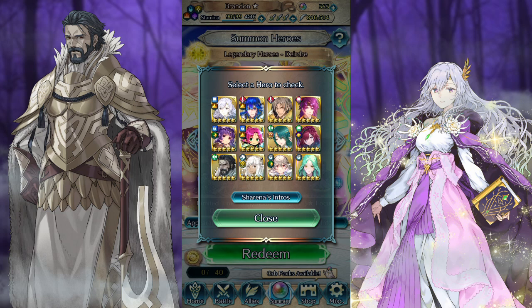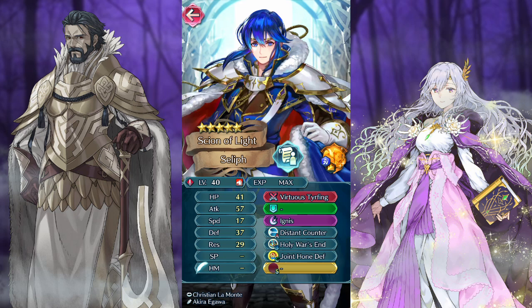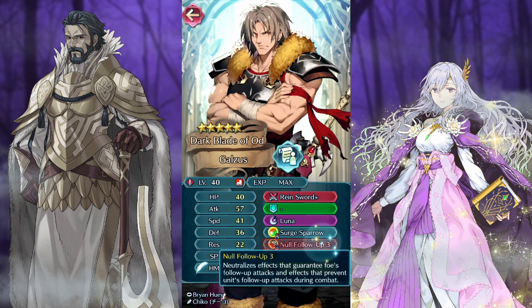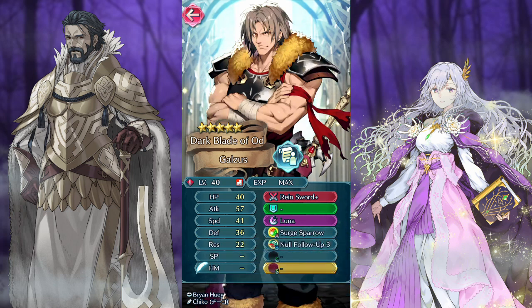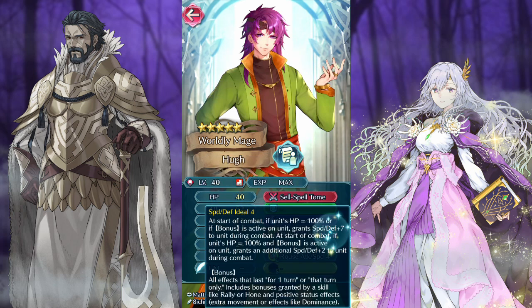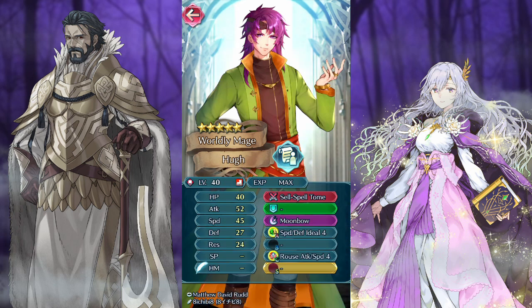And then finally on red is a mixed bag. I heard someone refer to this as basically taking out the trash on red — getting a bunch of units due up for reruns that aren't quite as enticing. Seliph hasn't aged the best; I have him but pretty much never use him. DC is still pretty good fodder though. Gauzas has Surge Sparrow and No Followup, both pretty good, but he's not the most desirable unit to build overall. And Q has Rouse Attack Speed, which is actually pretty solid, and Speed Def Ideal, though speed def is a wonky combo.